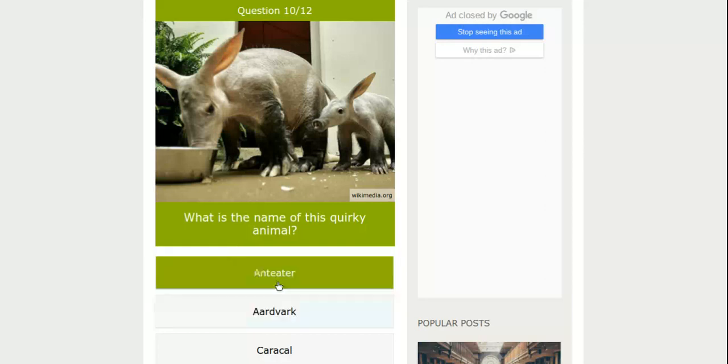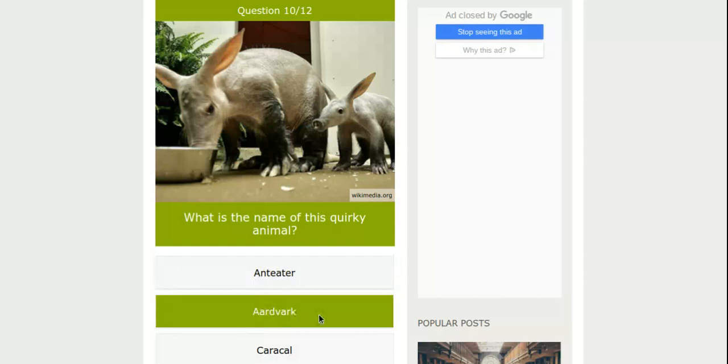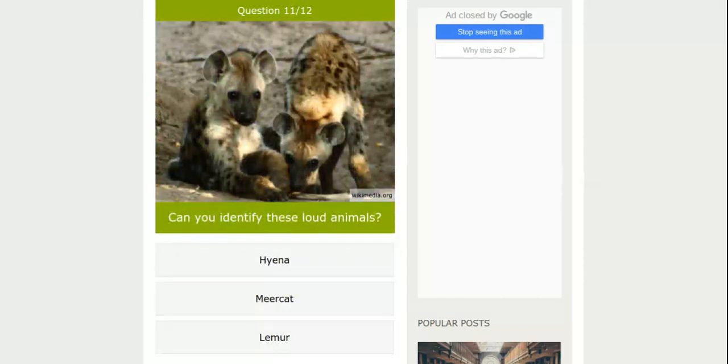Is this an aardvark or anteater? I know it's not a crackle. I'm pretty sure it's an aardvark — we're going to go with the aardvark. Hyena, because they're really loud, and these don't look like meerkats, because meerkats stand on their legs, and lemurs are monkeys. So, hyena.